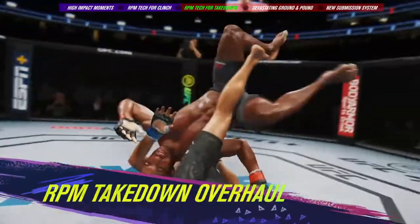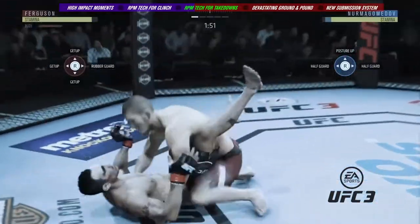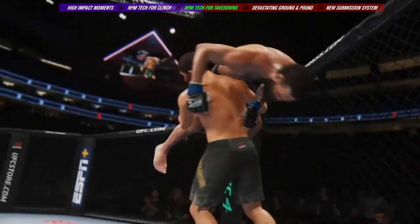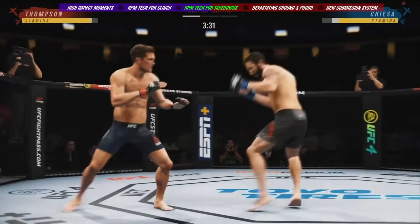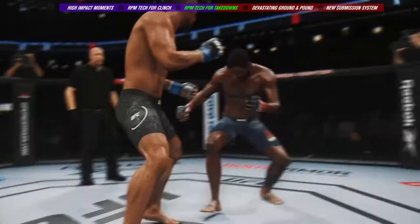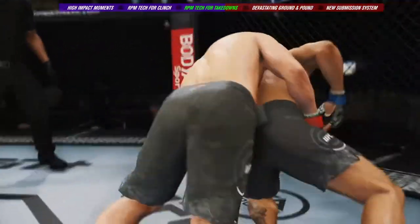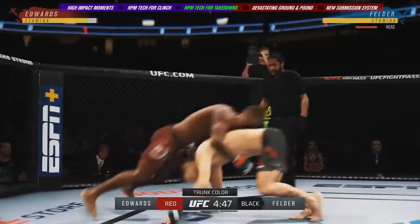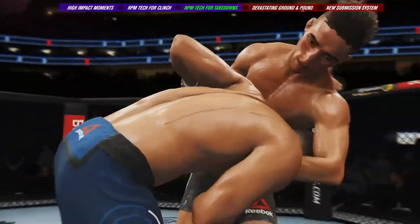Further leveraging the power of RPM tech, we've added more variety, fluidity, and impact to our takedown mechanics. Unlike UFC 3, where the result of a takedown attempt was decided in an instant, we've integrated locomotion into takedown offense and defense, allowing you to drive your opponent towards the cage for the finish or use footwork to deny their takedown attempts. With a multitude of new takedown animations, players will see a greater variety of outcomes driven by both fighter attributes and player skill. From power carries to clean sprawls to all-new driving takedowns where players actively push or defend through the attempt, fights can be won or lost in these impactful wrestling moments.